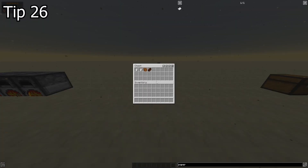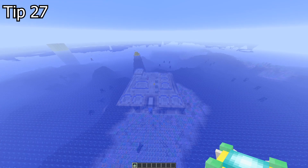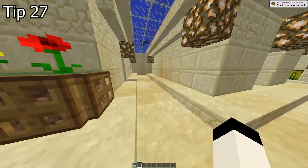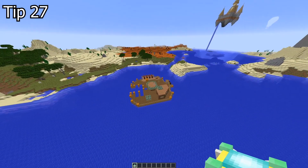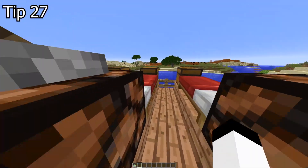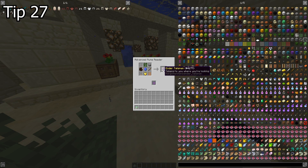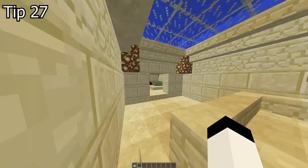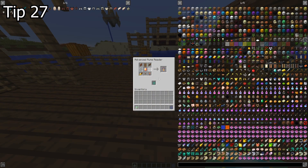Now let's get to the best tips. Tip 27. Eventually you will want to build the best armor in the game — Golem armor. To do that, you need to find runes in small underwater mobless dungeons or wooden structures on top of water. Grab them and put them in an advanced rune reader — don't use the basic one. It will show you the crafting recipe of forgotten unique items. All crafting recipes are unique to your server, so some might be easy and some might require you to go to the ant city.